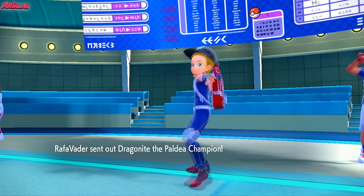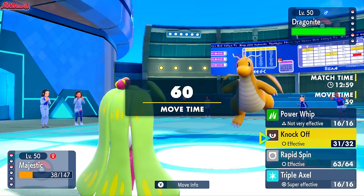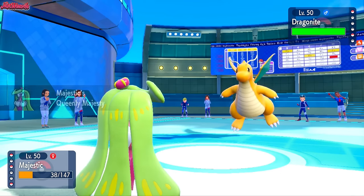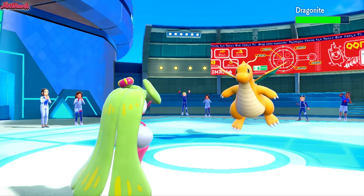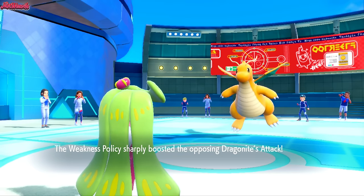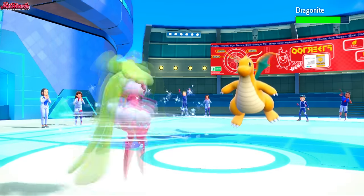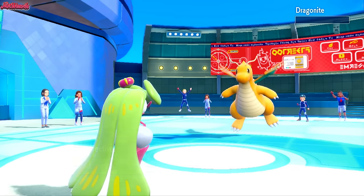They go Dragonite — Dragonite's actually better for us. Because here's the thing: Dragonite can't Extreme Speed us! We get to go for a free Triple Axel here. They do try an Extreme Speed — they fell for the Queenly Majesty! Triple Axel comes through — we hit it a third time! Dragonite goes down to the Serena!